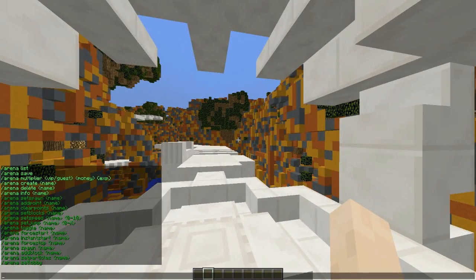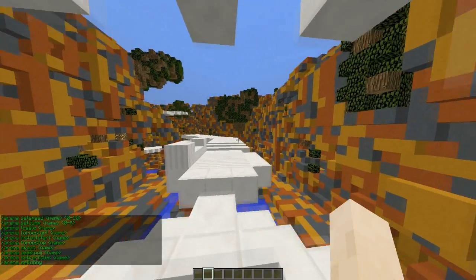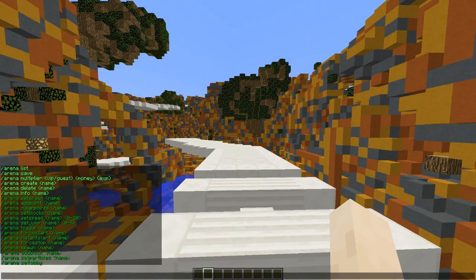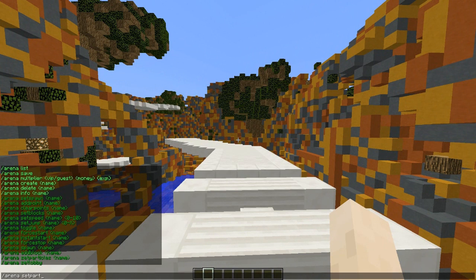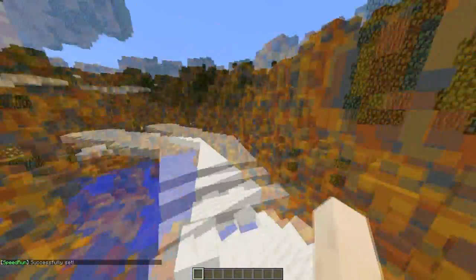You can also add particles, which is optional but cool. Use /arena set particles. On the Spigot page there's a particle list with quite a lot of options. Let's go with 'cloud' — not sure exactly what it looks like but it should look pretty nice.